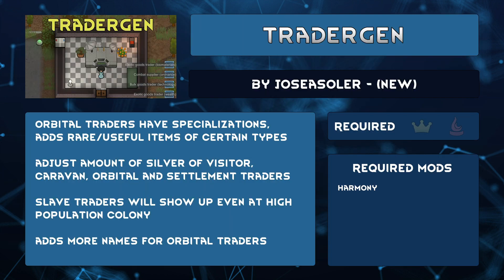Tradergen by Hosea Soler adds a little bit of variety to traders beyond just bulk goods, exotic goods, etc. Orbital traders will now have specialization and have available some potentially rare or useful items. Some specializations are bionics, medicine, organs, sidecasting, or even wealth — enable or disable them individually in the settings. You can also change the amount of silver visitor, caravan, orbital, and settlement traders have on hand. That sole tribal pawn could have on them thousands of silver if you wanted. You can make slaver orbital traders appear even with a high population colony. It has mod support for plenty of popular mods like Trader Ships, Vanilla Trading Expanded and other Vanilla Expanded mods, Zoological Orbital Traders, Expanded Prosthetics and Organ Engineering regular and forked, and more. With new orbital trader names, what glorious combination will you find?